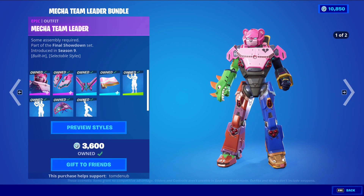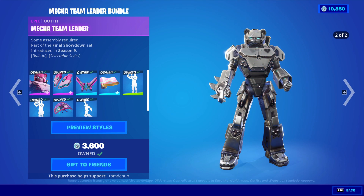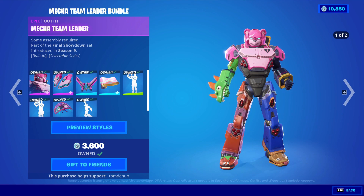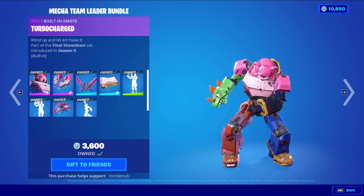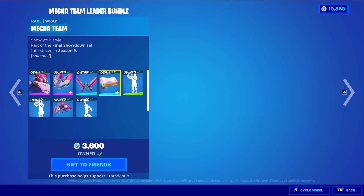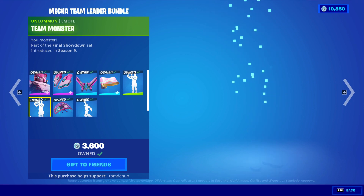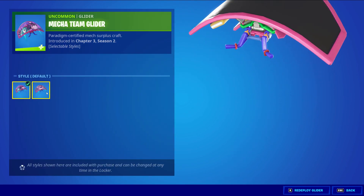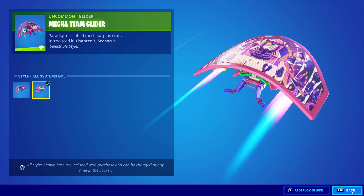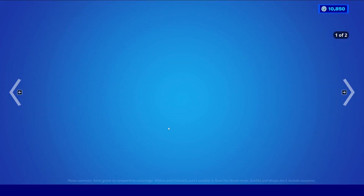With the Mecha Team Leader Bundle — one of the largest bundles in the game — this bundle includes a total of 8 different items. We have Mecha Team Leader with the backbling Jet Set, an epic skin at 1,500 V-Bucks. The skin and backbling both have a secondary style, and the skin also includes the built-in emote Turbo Charge. We have Combo Cleavers, a rare harvesting tool at 800 V-Bucks. Mecha Team, a rare wrapping at 500 V-Bucks — animated as well. Team Mech, an uncommon emote at 100 V-Bucks. Team Monster, an uncommon emote at 100 V-Bucks. And Mecha Team Glider, an uncommon glider at 500 V-Bucks with a secondary All-Systems Go style. We've seen a very similar model during the Chapter 2 Season 4 Battle Pass, so it's pretty cool that the glider is only 500 V-Bucks.